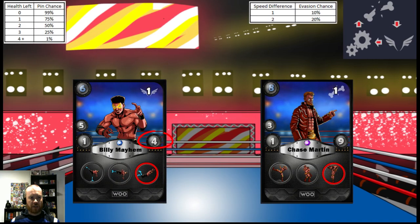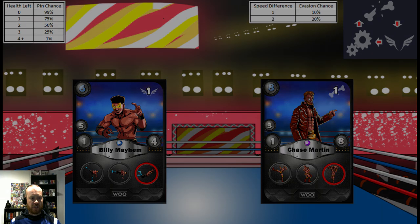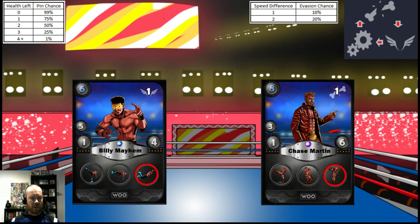Billy moves again and hits Chase — Chase's new health stat is 8. Chase moves but misses his move. Billy moves again and because it's his third move he attempts his finisher, and he hits, which means it does 2 times the damage. Chase's new health stat is 6 and Billy attempts a pin — there's a 1% chance as Chase has plus 4 health. No pin, Chase kicks out.